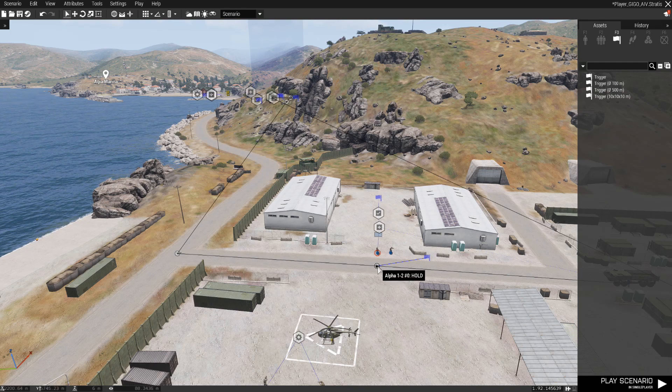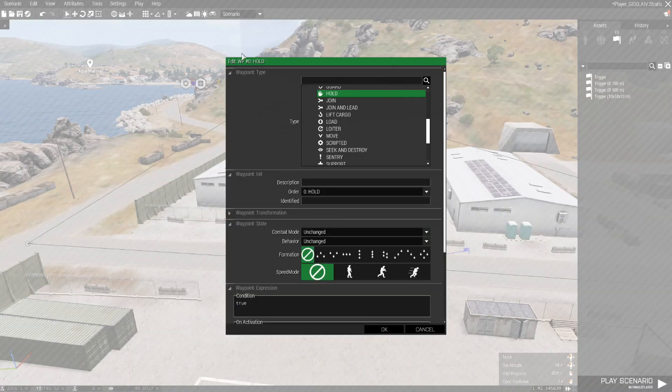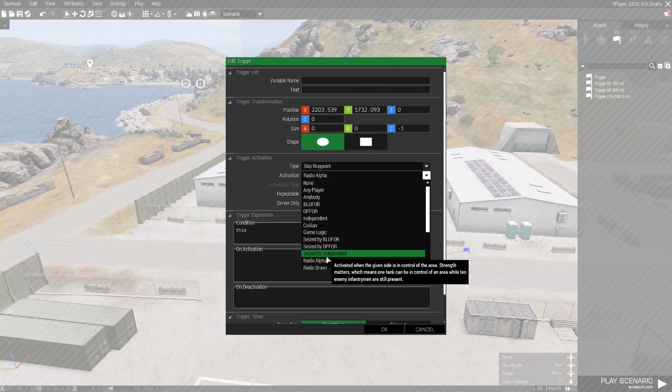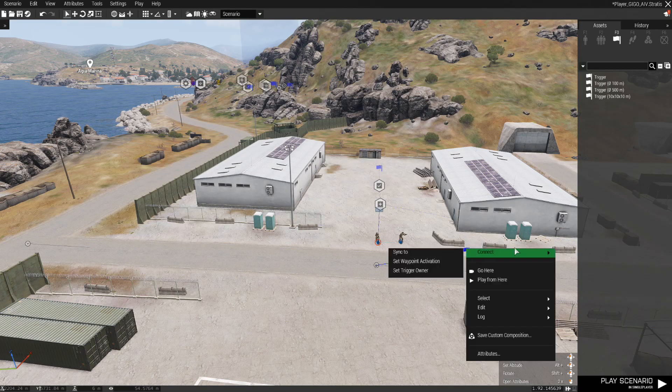The first waypoint placed for the AI vehicle is a hold waypoint. This waypoint is synchronized with a trigger. A standard trigger is placed. Trigger activation type skip waypoint is selected. Activation radio alpha is selected, making this a radio trigger. This trigger is synchronized to the waypoint using set waypoint activation.